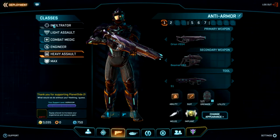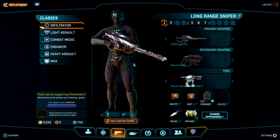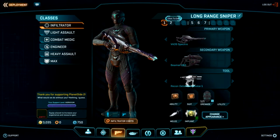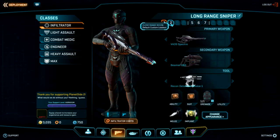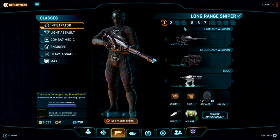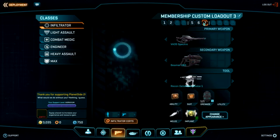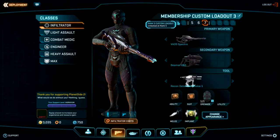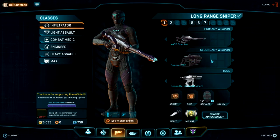The first class we're going to talk about is the infiltrator. This is your class screen, this is your character how he's going to appear in the game. On the right side you've got different loadouts — this is like your loadout screen in Call of Duty or Battlefield. You can save everything into a loadout and have up to seven of them; you unlock more when you rank up. This is your primary weapon, attachments, secondary weapon, and so on.